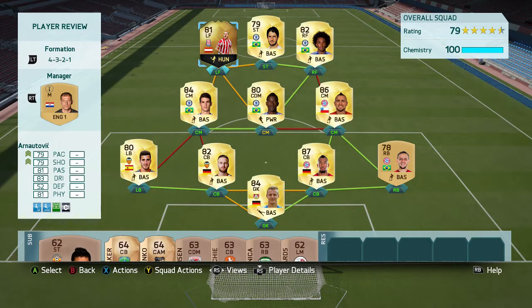Welcome back guys, Clinicality here with another FIFA 16 Ultimate Team Player Review. Today I have something a little bit different — we're going to be reviewing the upgraded inform Marko Arnautovic. He was one of the players who got upgraded during the January transfers, meaning his inform got upgraded from 80 to 81.